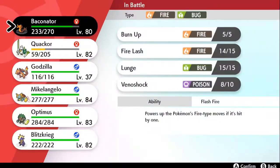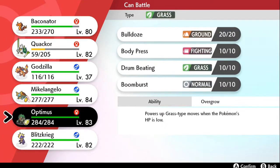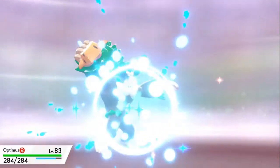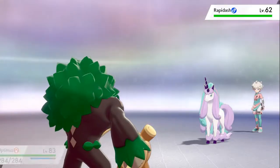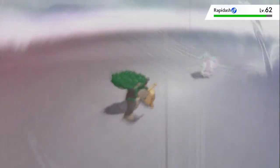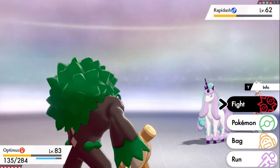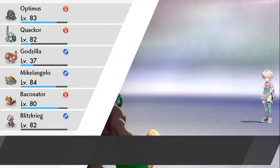He's about to send out Rapidash. Why do I keep saying 'she'? He looks like a she, I'm sorry. I'm switching out my Pokemon before I get in trouble — let's go with Optimus Prime. We still have that Future Sight ready to hit us, so we don't want to risk fainting. Here comes Galarian Rapidash — looks like a snow cone. Let's go with Boom Burst, a very powerful attack. Nearly takes it out. Here comes Dazzling Gleam — not super effective. Future Sight hits us hard, but one more Boom Burst does the trick!